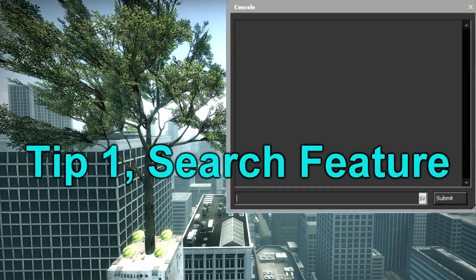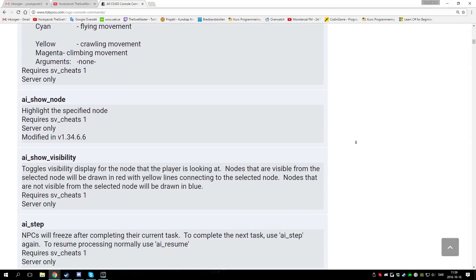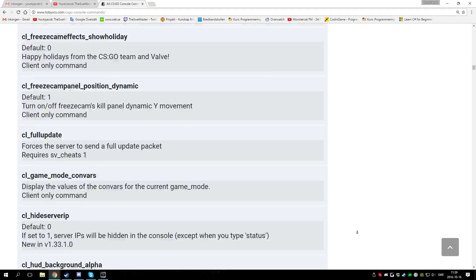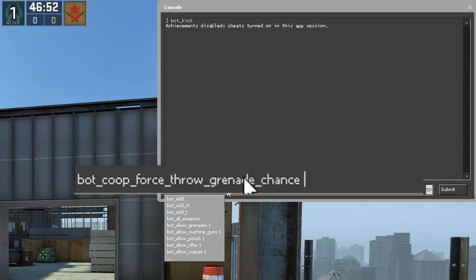Tip number 1: the search feature. Currently there are over 2400 commands that you can use in the console. So instead of googling every command you want to use, you can actually search for the command you want inside the console itself.